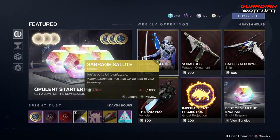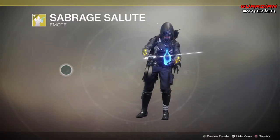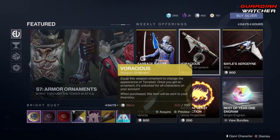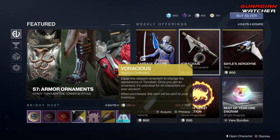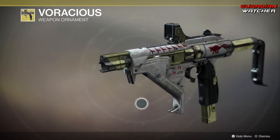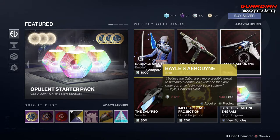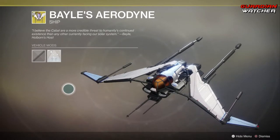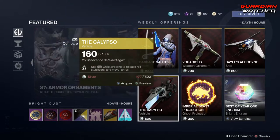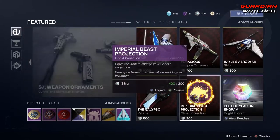For the weekly offerings, we have the Severidge Salute — I'm going to preview that. I don't even know if I said that correctly, but it's okay. Then we have the Verocious, which is an ornament for the Taraboth. Then we have a ship — the Bayless Aerodyne. That actually looks like a pretty cool ship. Coming down here, we have the Calypso, which is a Sparrow, whatever you want to call it. Then we have Imperial Beast Projection.